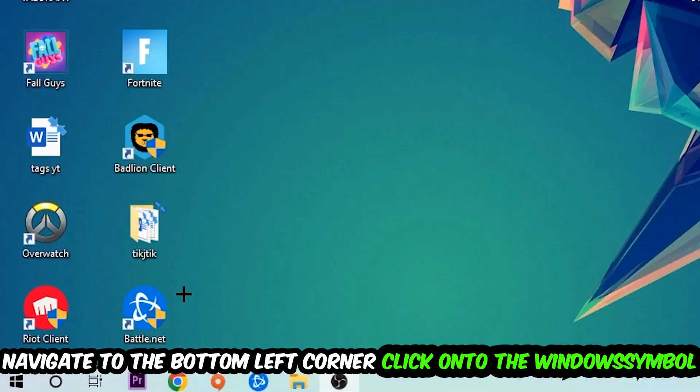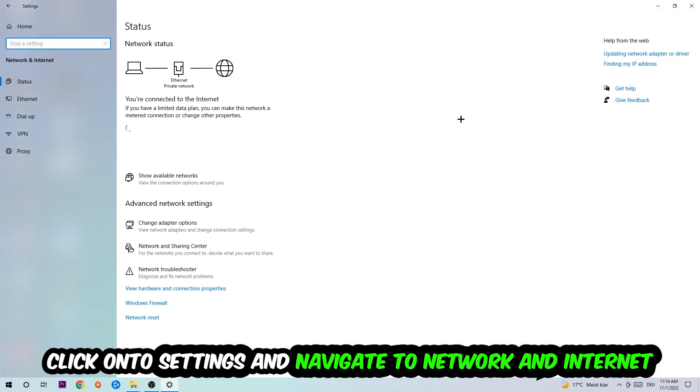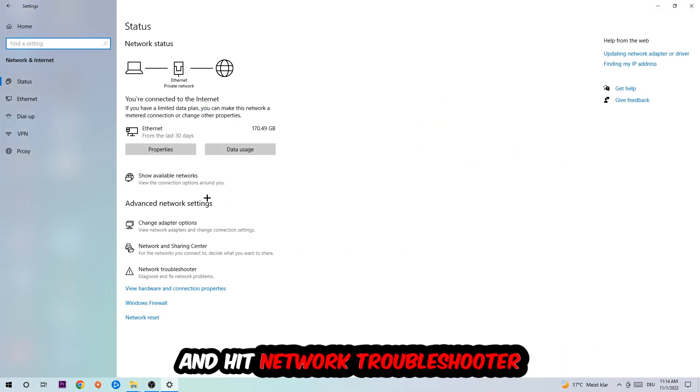Navigate to the bottom left corner of your screen, click the Windows symbol, and click into Settings. Navigate to Network and Internet, then scroll down to Network Troubleshooter. Use this Windows tool to find any kind of issue you could currently have.